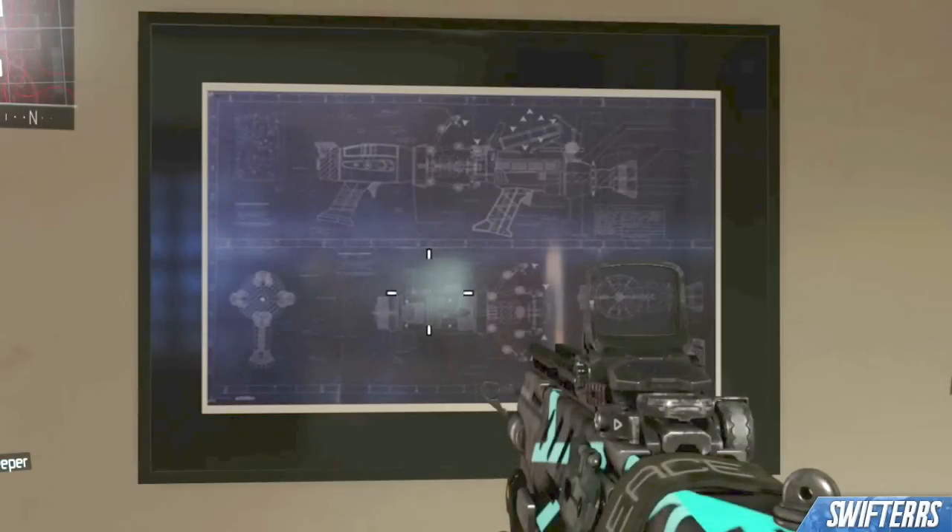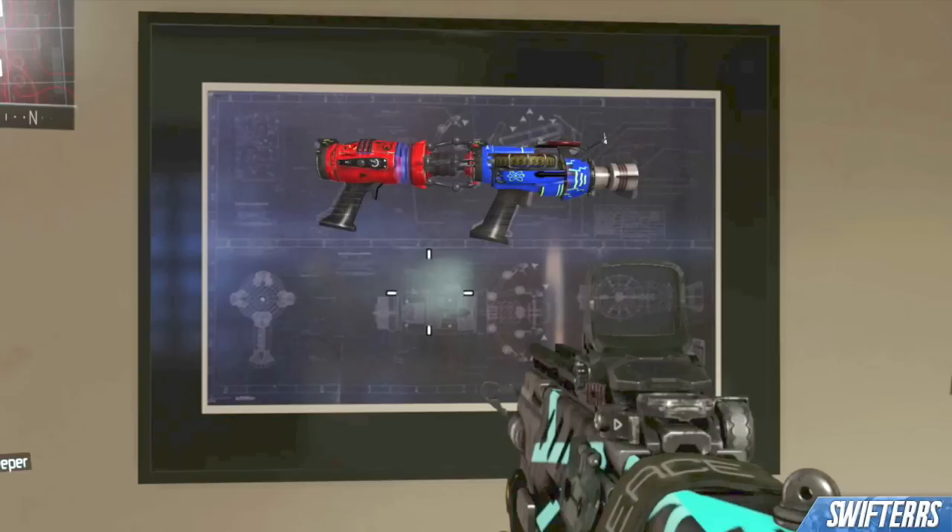I have for you a still image of this blueprint — it is enhanced so you guys can see the definition and all of the details within it. Clearly this is the blueprint of the wavegun from Moon, and as you guys can see, the wavegun fits perfectly within it.